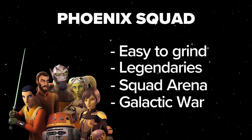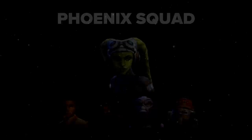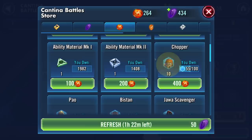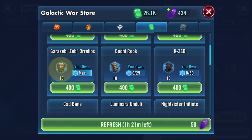The primary Phoenix squad and the first characters we're going after are Hera Syndulla in the leader slot with Ezra Bridger, Kanan Jarrus, Garazeb Aurelios, and Chopper. You'll be able to farm Hera and Ezra with Cantina energy very early on — Hera is on Cantina 1F, Ezra is on 2B. Farm Hera first because her leadership ability is essential. Chopper is in the Cantina store, while Kanan and Zeb are in the squad arena and Galactic War stores respectively. Since the game introduced accelerated farming, this farm will go literally twice as fast as it used to.